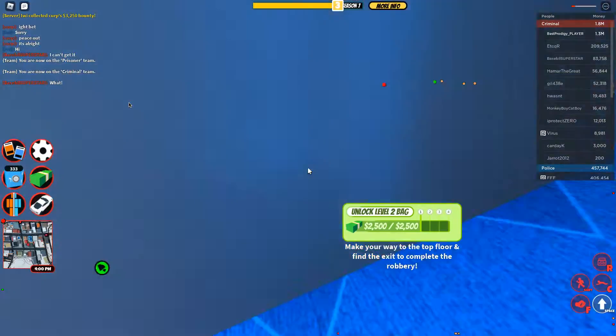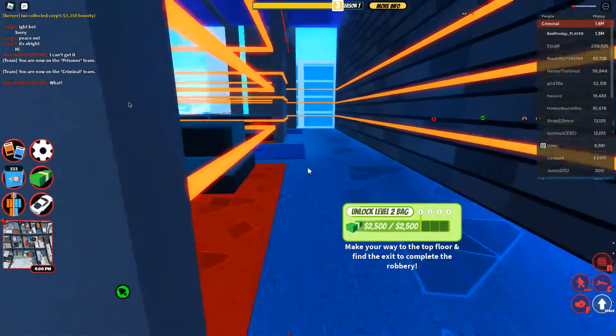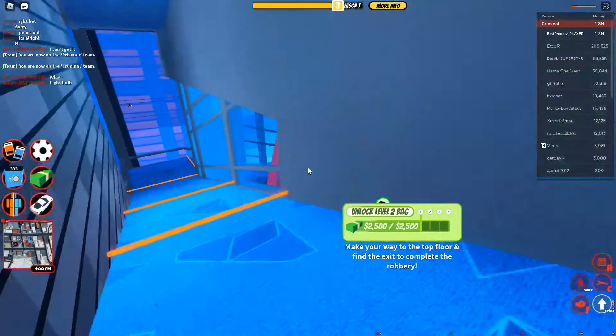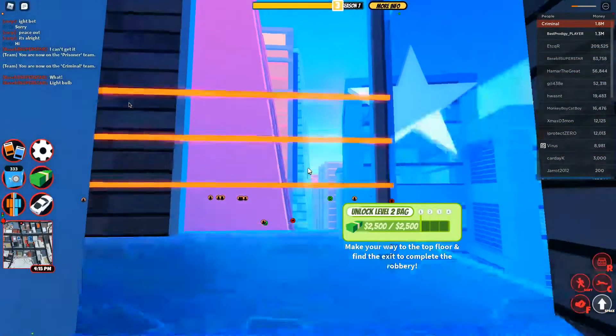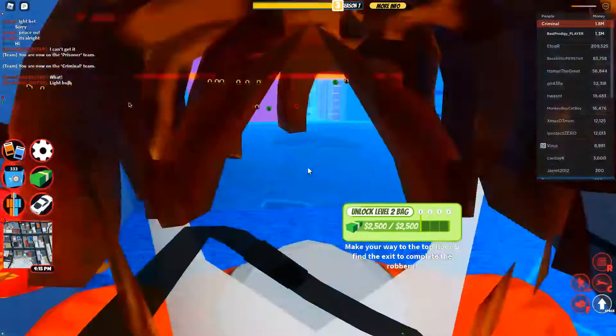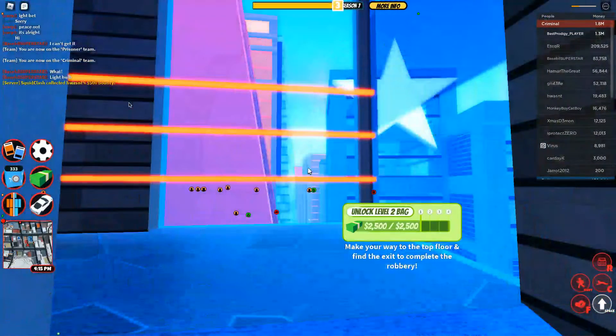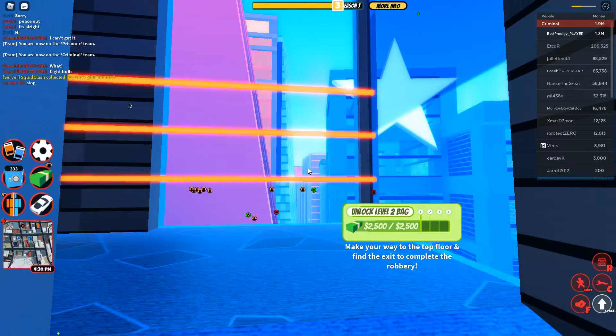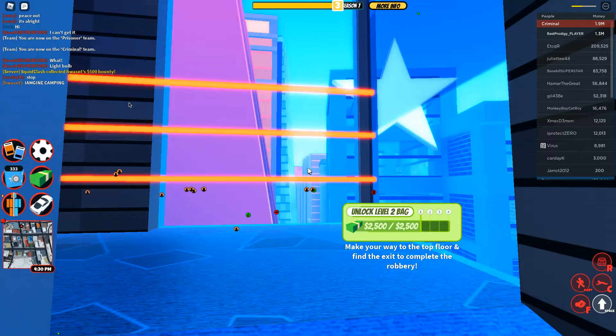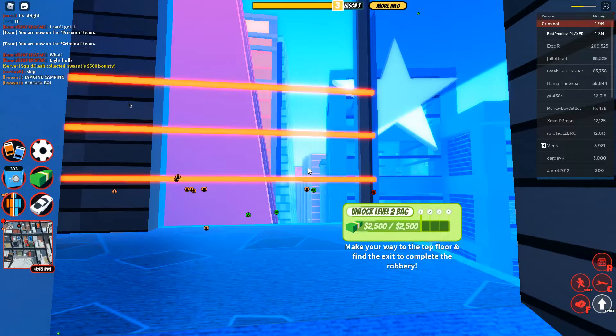The problem with this floor is you see these things moving — that's the dangerous part. These walls, if you touch them, you actually take damage, and I'm literally at one HP right now. I wish I had brought a force field launcher, but I didn't, which makes the challenge a lot harder. I have to heal right now.